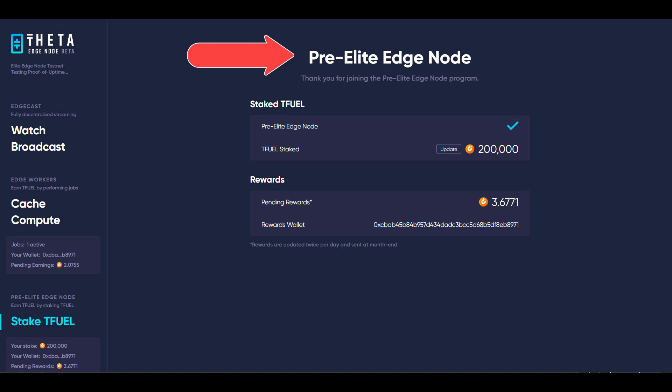To calculate what your percentage of the pot is, you need to figure out what the daily Tfuel rewards pot is. You simply take the 300,000 and divide by 30 to give you the daily amount of Tfuel, which comes out to be 10,000 Tfuel. To find your percentage of that for a 24-hour period, you take your 24-hour rewards shown here and divide that by 10,000.